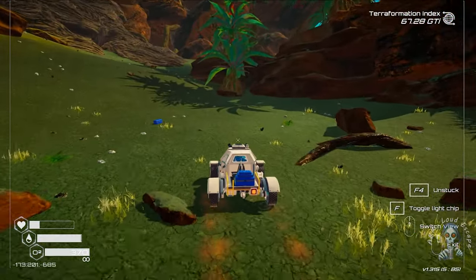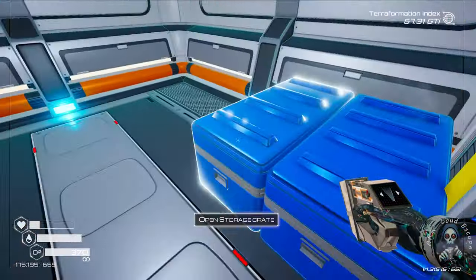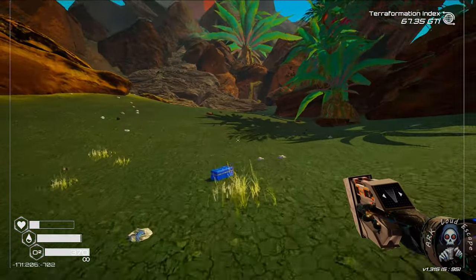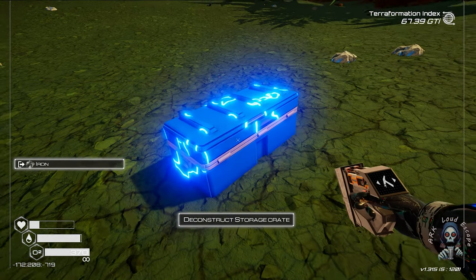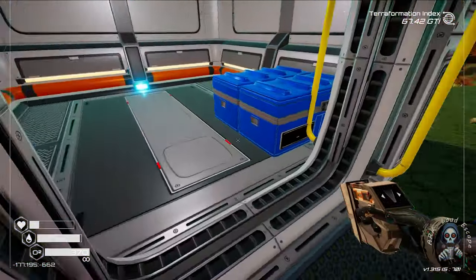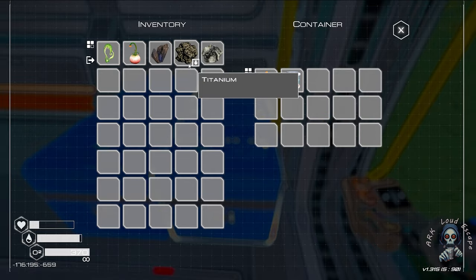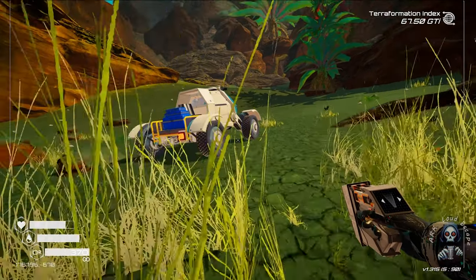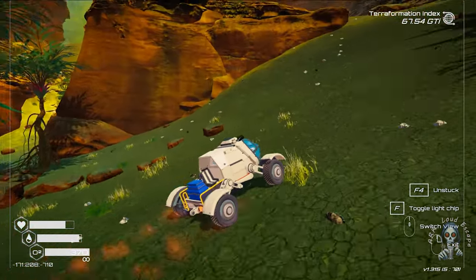Again, we get some boxes over here. Nothing inside this one. Nothing important in this one also — delete it. Let's go back. What we need to store here? These two — both of them. Drop it in the ground. Let's move our vehicle a bit.